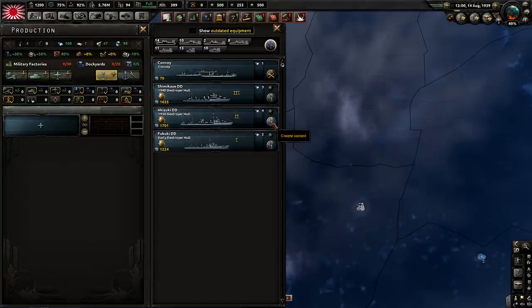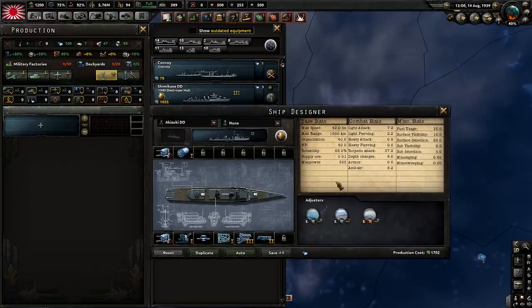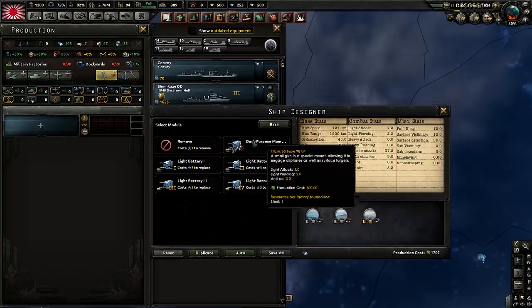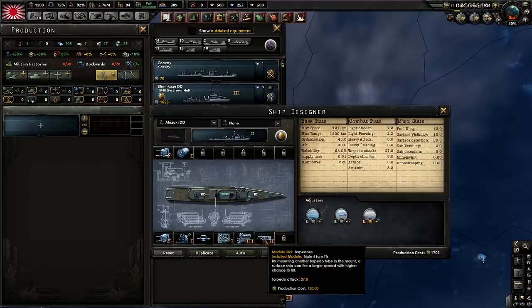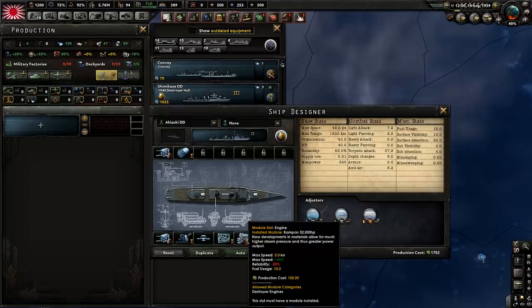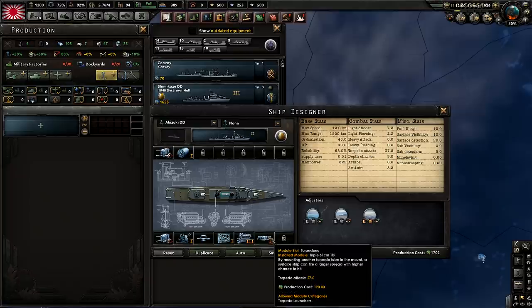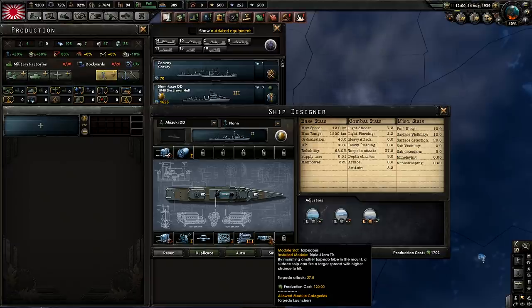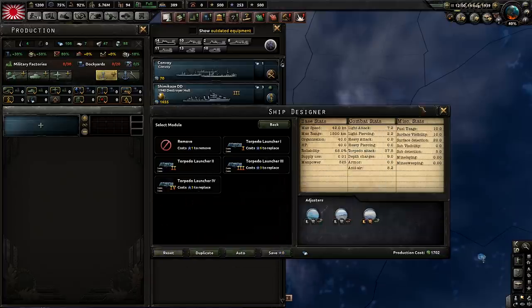Next we have a destroyer — the Akizuki, though I don't know how to pronounce it. This one had two dual purpose main batteries, which are the rapid fire dual purpose battery — the correct armament at the time. So we have two of those, a level 1 depth charge, level 1 AA fire control, level 2 torpedo, and a level 3 engine, which is accurate. The sonar is not accurate. It actually had eight torpedo launchers in World War 2, so having three here is about as close as you can get. If you want an AA destroyer, this is your ship.